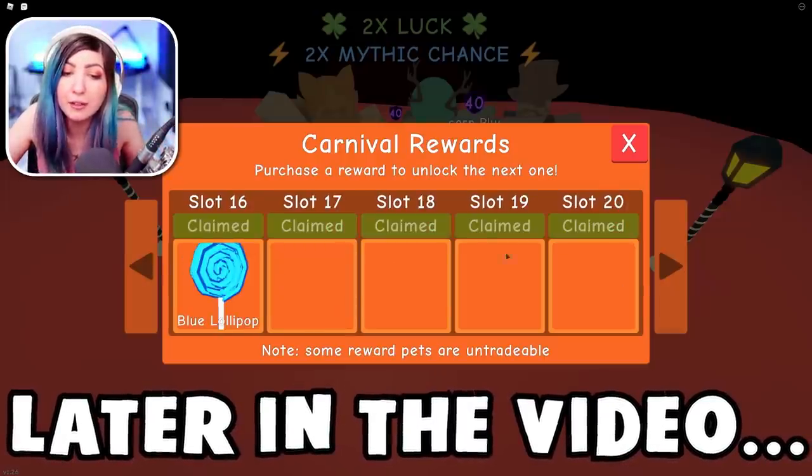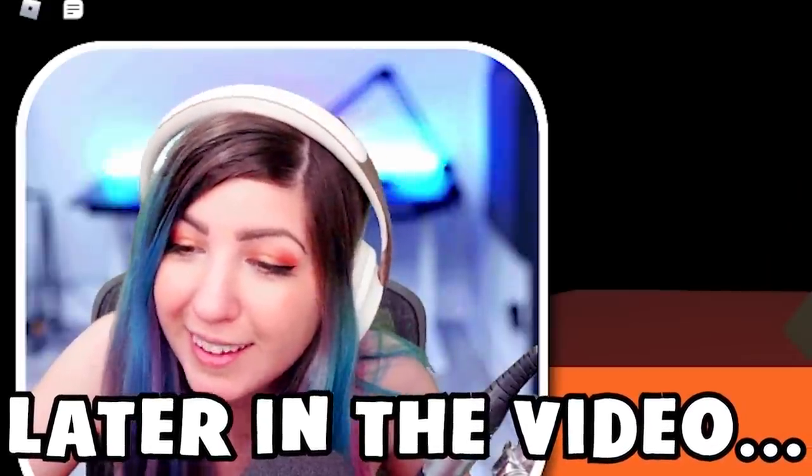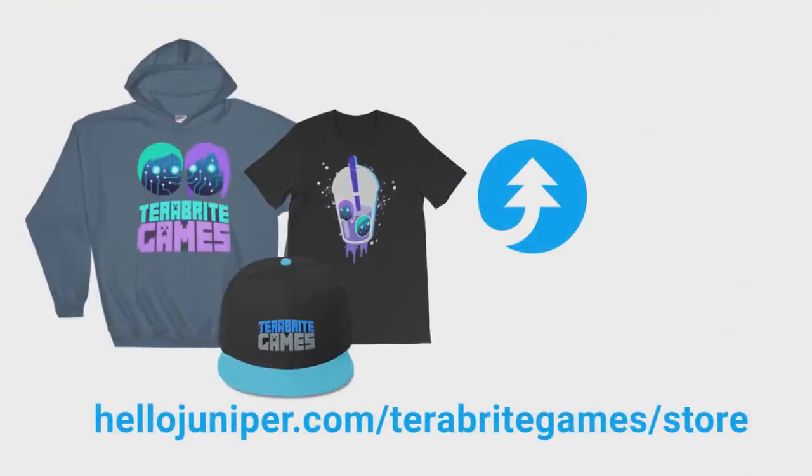We're going all out in this episode. I've been here for five hours — why not add another hour? Need Bright Juice? We have a Bright Juice shirt in our merch store. Link in the description.